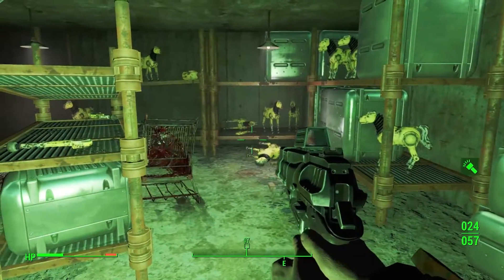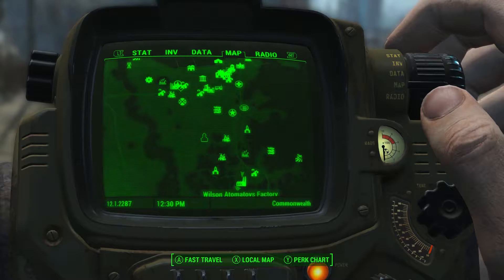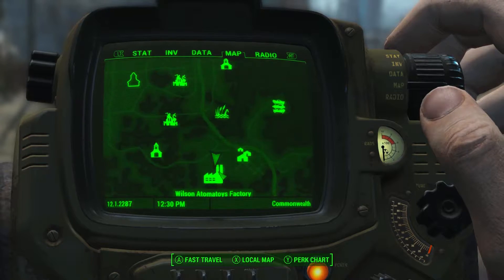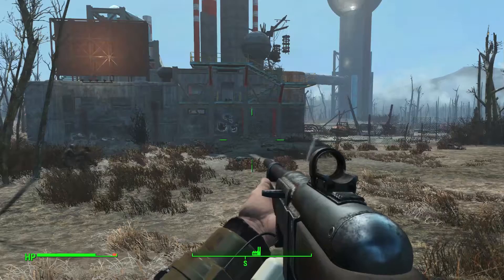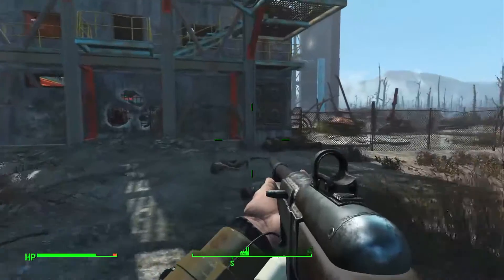Now the second spot is going to be a little bit less in this area. This time we're going far southeast of Diamond City to the Wilson factory. This place has some pretty strong super mutants so be ready to fight. I've already gone ahead and cleared out this area. Once in the factory, make sure you check all around because there are horses in other rooms.